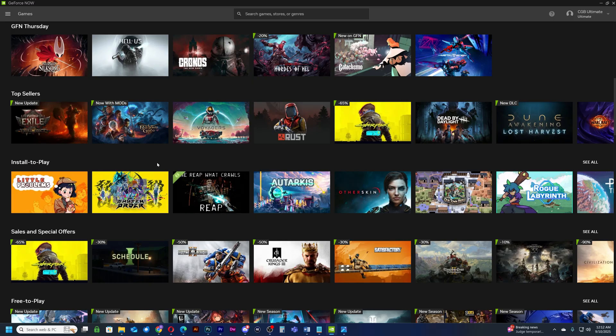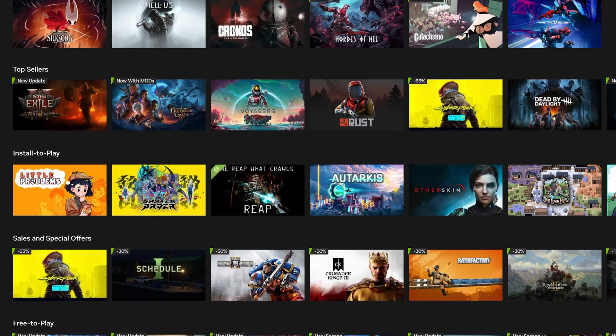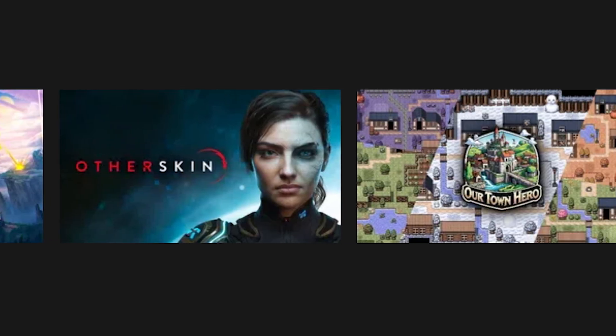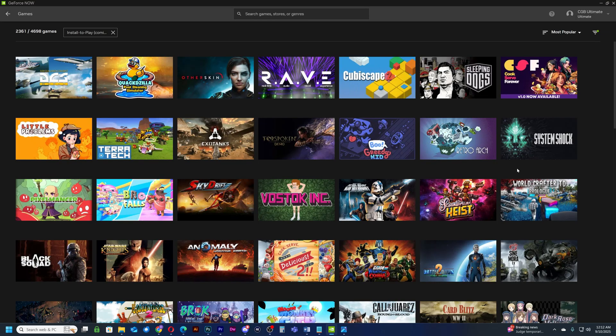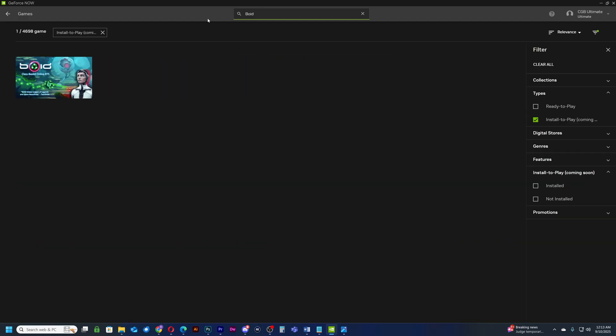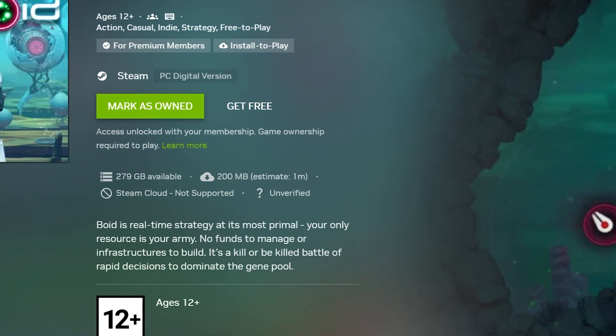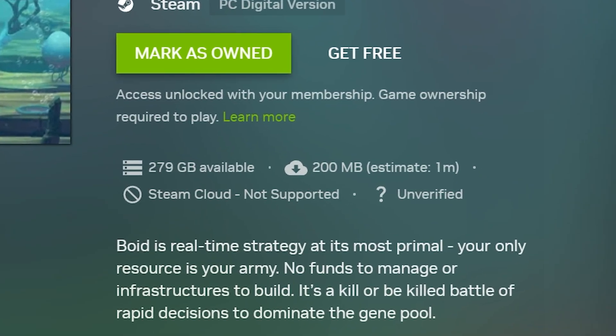To get started with installing a game, go to the Install and Play row on the app. Either choose a game there or click See All to browse all games opted in for installation. The GeForce Now app will tell you how much storage you have left, approximately how much storage the game will use, and the estimated download time.